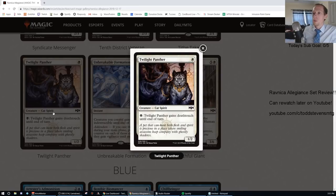Twilight Panther: one white, common, 1/2. You can pay one black to give it deathtouch until end of turn. Even though deathtouch creatures can take out big things like Carnage Tyrant, you'd have to be in two different colors for this to work. It's just an F for standard.